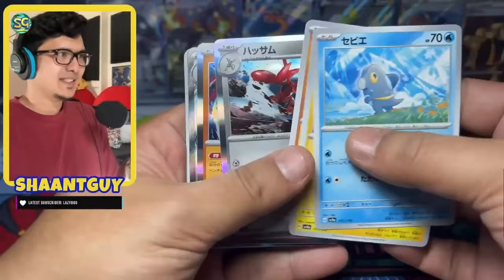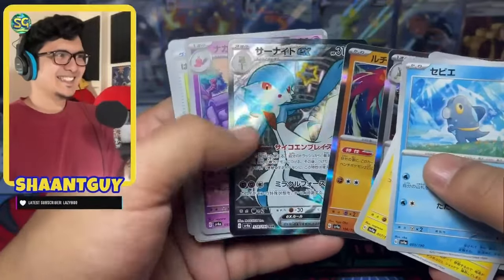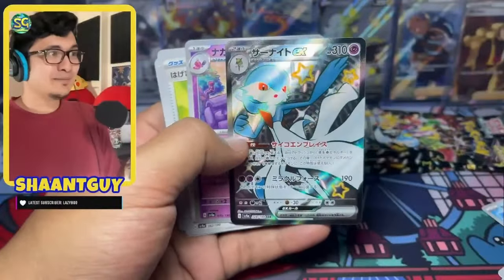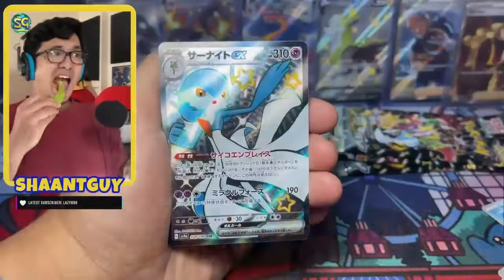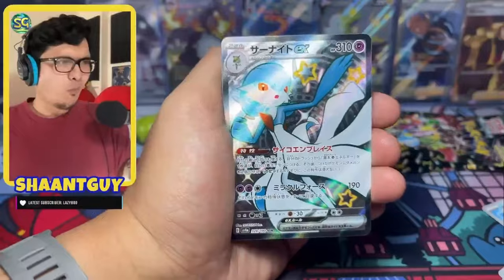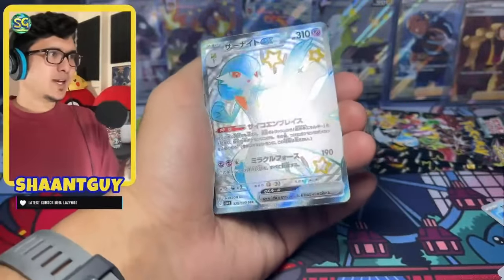Let's see if there is a baby shiny in there. It's a SSR. You know what, I'm not even mad — I absolutely love this card. Just marvel at that, it is so damn pretty.